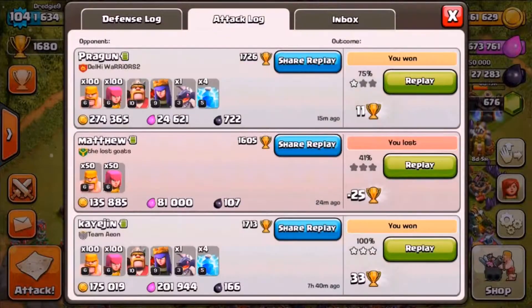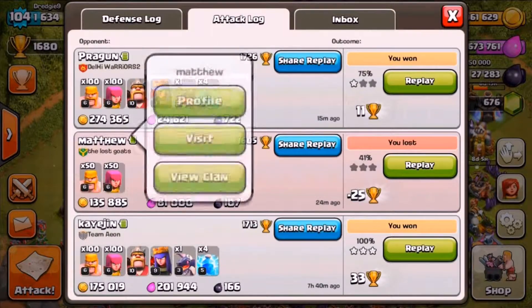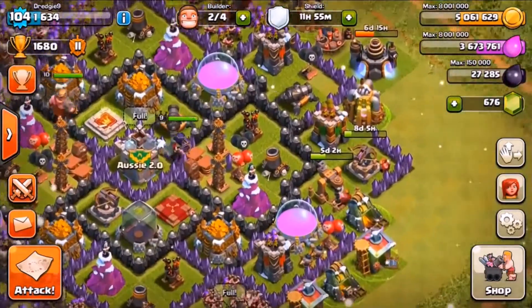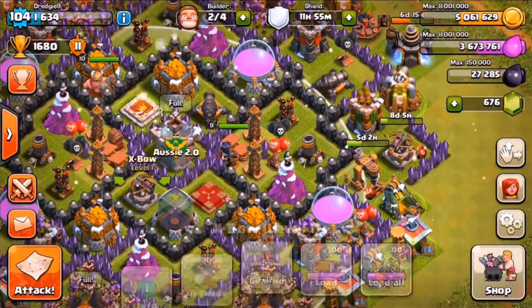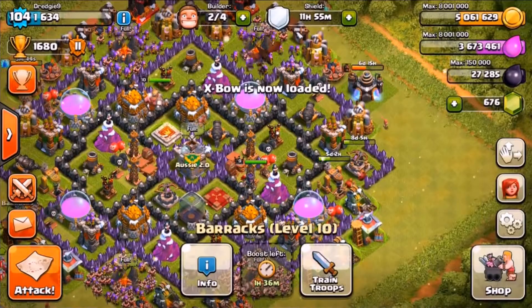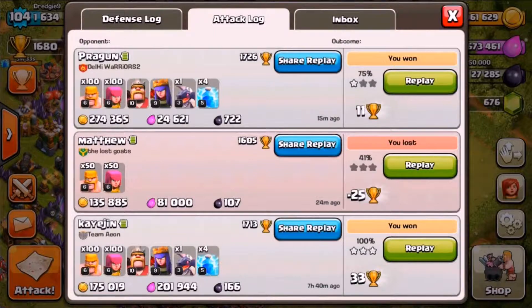We're either going to upgrade our expo or our clan castle. Before I started this episode I went to do a couple of quick lazy farms to get me up to about five million so I could get the five million in the live video, but I got too much loot — I'm just too good at the game. That raid at the top there against Pregun, 274,365 gold, was a bit more than I was expecting but I couldn't turn it down.